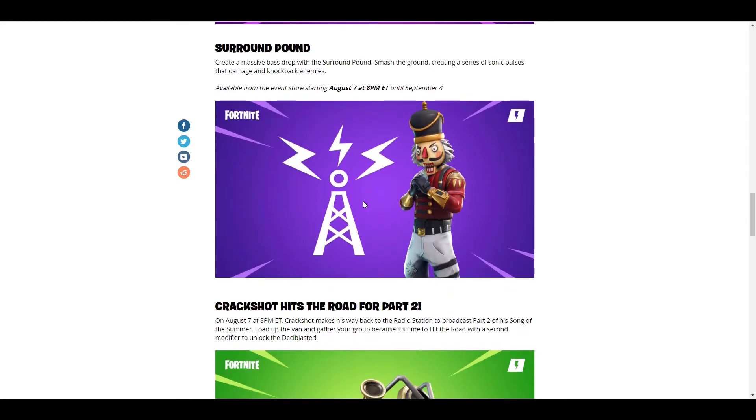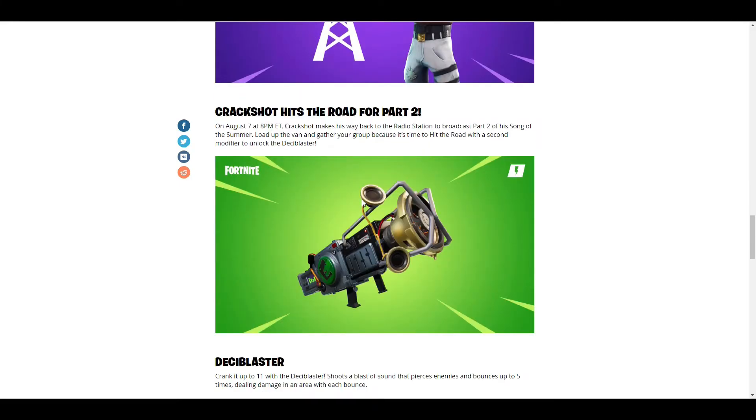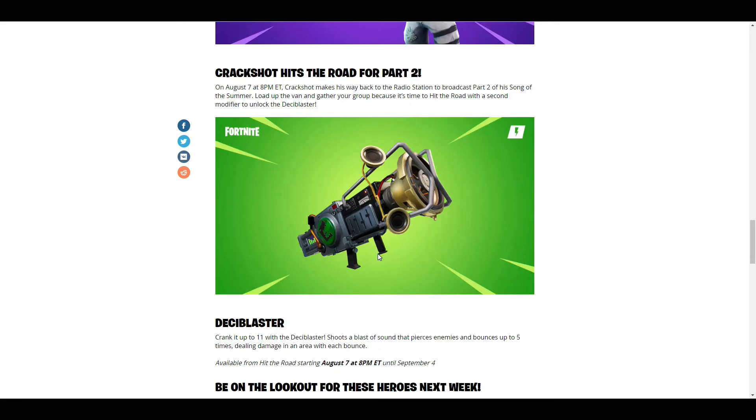Crack Shot hits the road for part two. I actually did enjoy the dialogue when Crack Shot was leading up to hitting the road, so I'm looking forward to seeing what happens. On August 7th at 8 PM ET, Crack Shot makes his way back to the radio station to broadcast part two of his Song of the Summer. Load up the van and gather your group because it is time to hit the road with a second modifier to unlock the Desi Blaster.